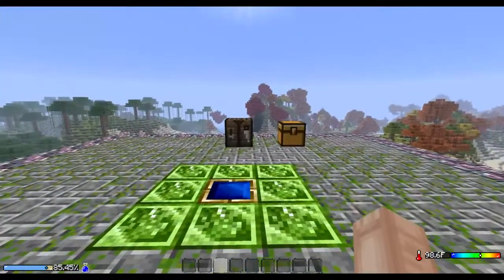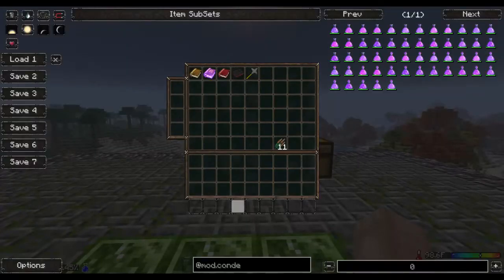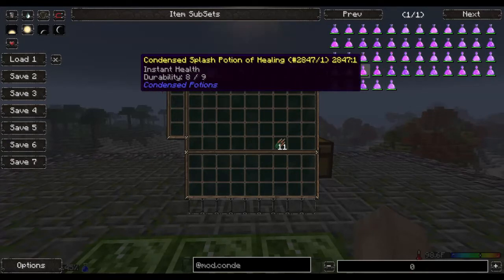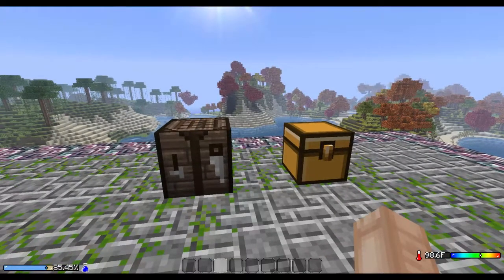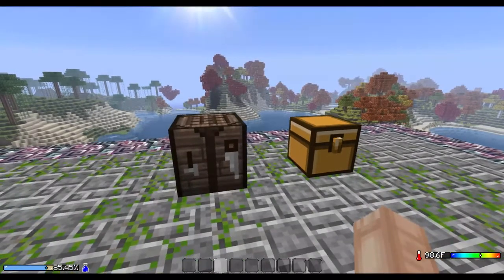This mod is called Condensed Potions, and it's actually a very simple mod. If I open up the NEI menu here, we can take a look and see what Condensed Potions are. The mod is basically just what it says it is — it's not a very extensive mod, but it adds something that I think is actually pretty useful. Because if there's one thing that always annoyed me with the vanilla potions, is that it was so tedious to make all the potions and to carry them all around. They just took up too much space to actually be of any real use.